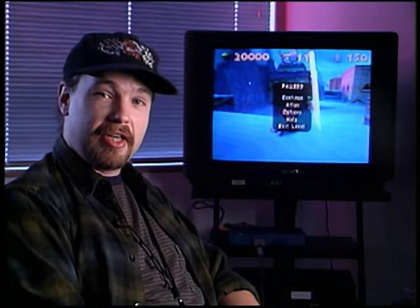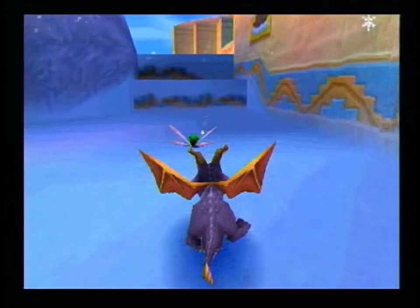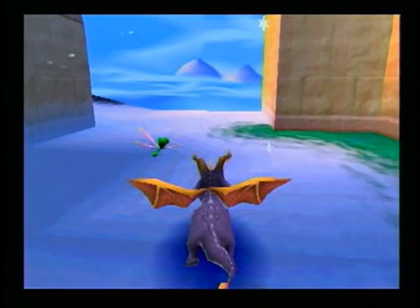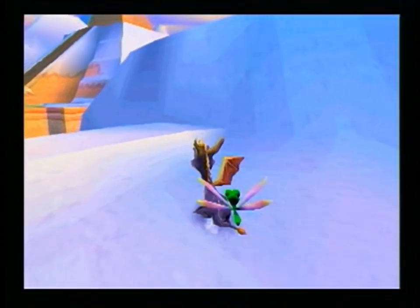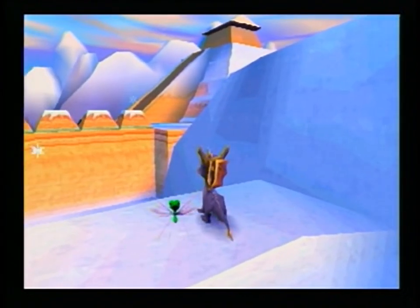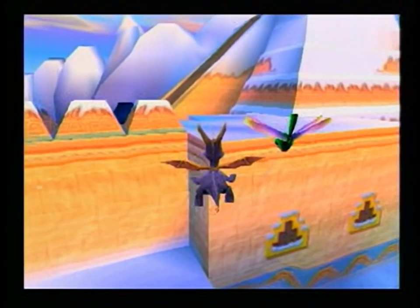Welcome to another exciting edition of Cool Moves. This week we'll look into Spyro: Year of the Dragon. I'm going to show you how to get on top of the temple in Frozen Altars. Make your way from the beginning of the level up this staircase and around this corner where you'll come to a ledge you can glide from. From here you can glide onto the temple. Just line yourself up on this corner with the corner of the temple in view, then charge over the edge.